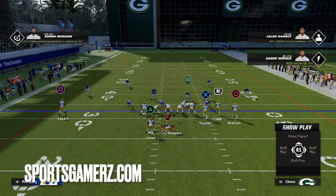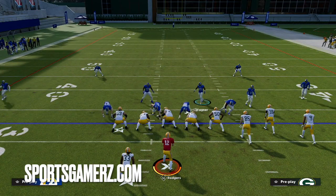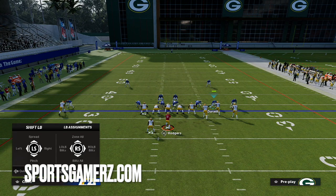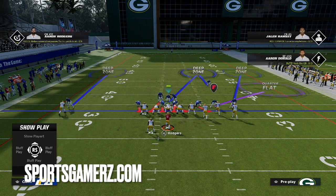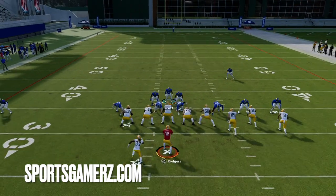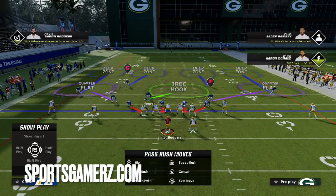What I actually prefer to do against a blocked running back is a little bit different. You're still going to pinch the defense, but instead of blitzing the quarter flat, we're going to blitz both linebackers and then take the safety and user him over to center. This allows you to keep the quarter flat on the strong side of the offensive formation so you don't have to worry about the flat anymore. As a user you just have to guard over the middle of the field.